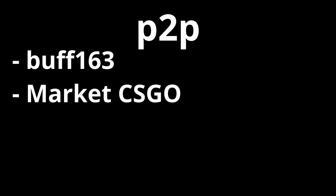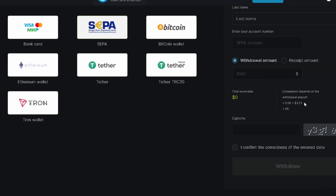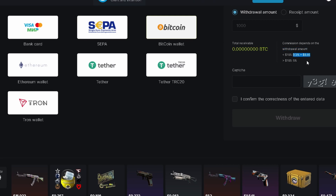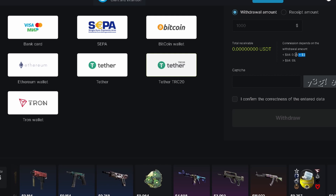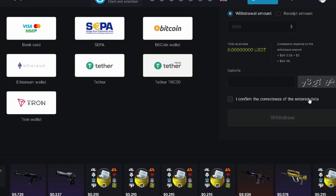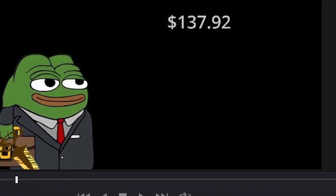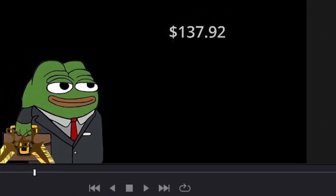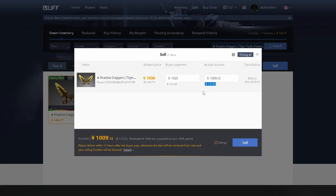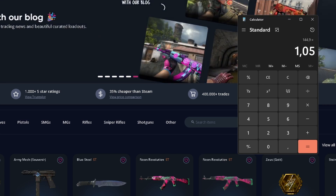Moving on to Market CSGO, another peer-to-peer market. All links are in the description. This market has a 5% seller's fee and quite high withdrawal fees — depending on the withdrawal method and amount, the fee differs. We will make a theoretical listing with two different examples. You should always put your fees on the buyer. With our Shadow Dagger example, if we want to withdraw in Tether, we know from GamerPay that without fees our item is worth about $138.00. We add the 5% seller's fee plus the 5% Tether withdrawal fee.